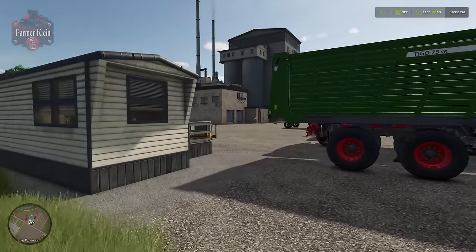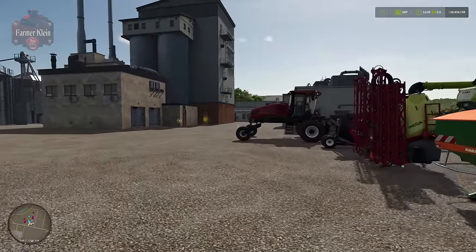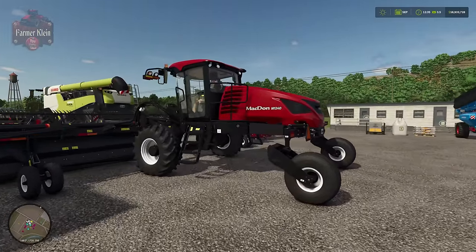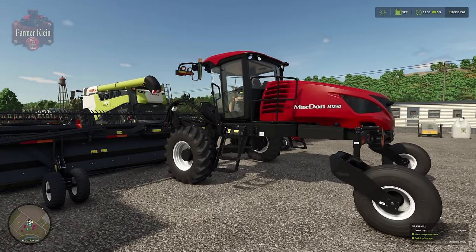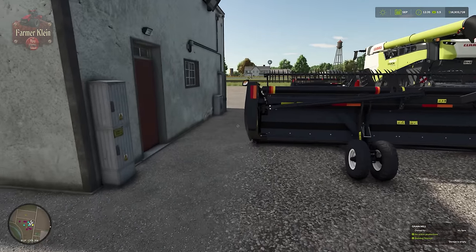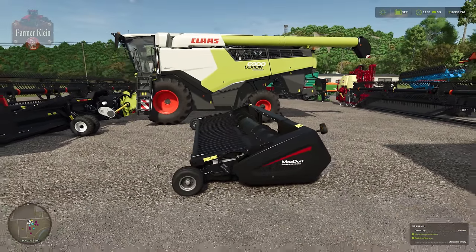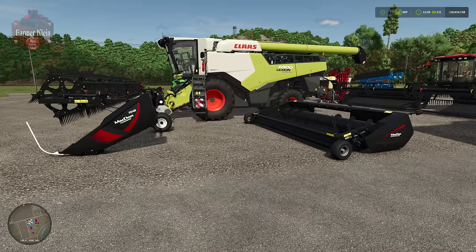In addition to harvesting once with the standard method, we're going to come through a second time using the MacDon Swather from the MacDon Pack. Testing already shows a 24.9% — basically 25% — bonus to output by swathing the crop with the MacDon and then picking that swath up with the pickup header on our harvester. We're also seeing a bonus with respect to straw collected from those fields.